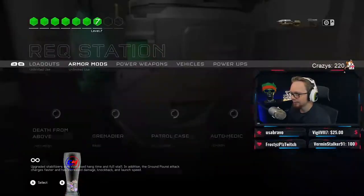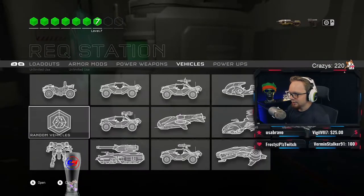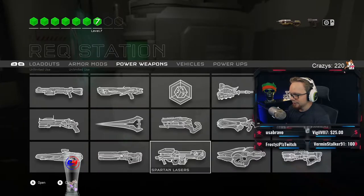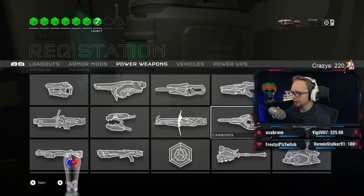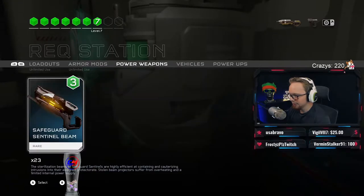Sometimes you only have three wrecks for this round. So if that's the case, go to your power weapons. If you only have three wrecks, grab a sentinel beam. Where is that bad boy? Right here. Sentinel beam.